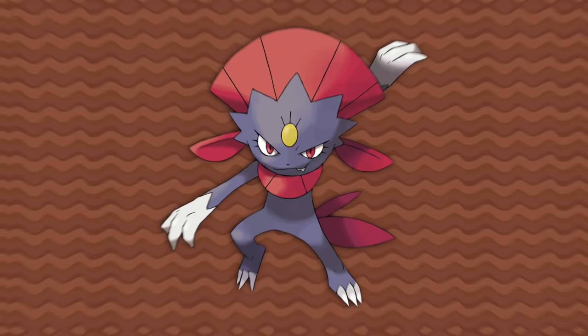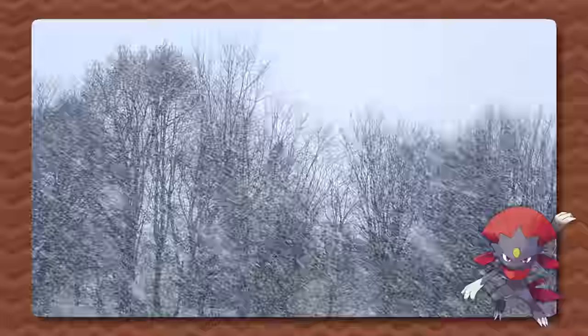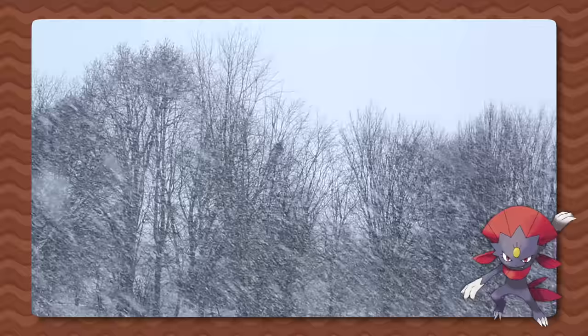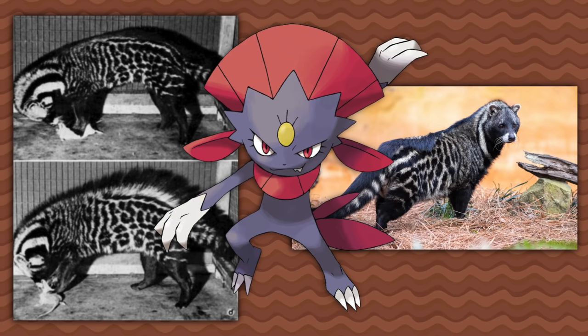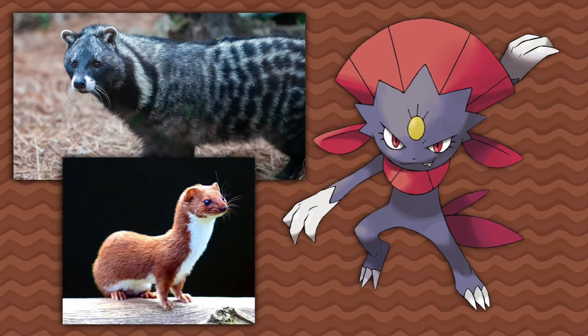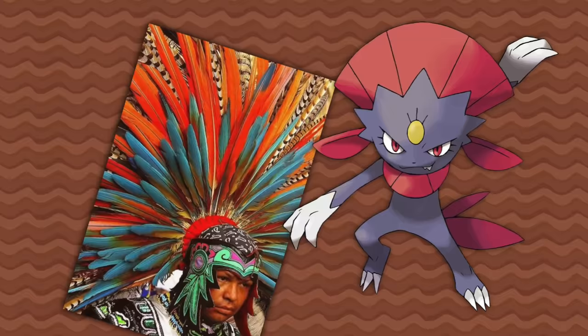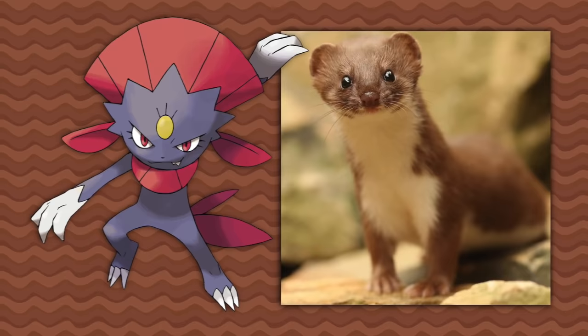Weavile is a civet or weasel found all over the world, even in colder climates. But it's not just any weasel — it's a Kamaitachi, a weasel yokai with huge sickle-like claws. With its speed, it invisibly runs with the wind and causes mysterious cuts on those in the cold — an explanation for windburn and wind cuts. It also has a rather interesting head and neck piece, why I bring up civets — they have a big dorsal crest that may have inspired the feather-like headdress Weavile has. Many attribute this headdress and gem and eyeliner as Egyptian-inspired, but similar jeweled feather headdresses are also worn by chieftains and Aztec deities, so it's more likely a broad signifier of power.